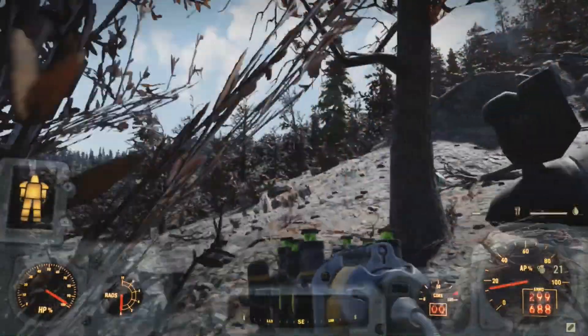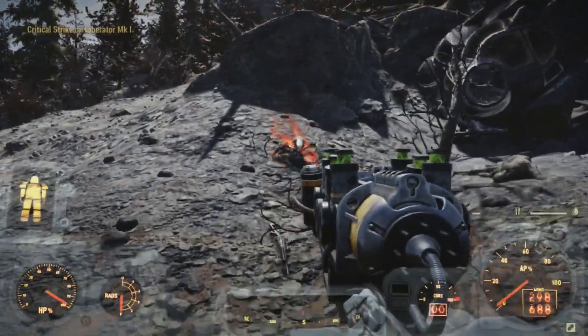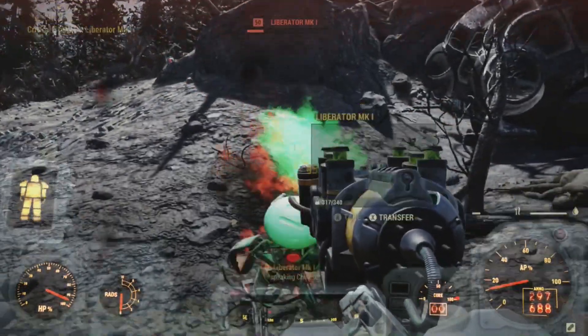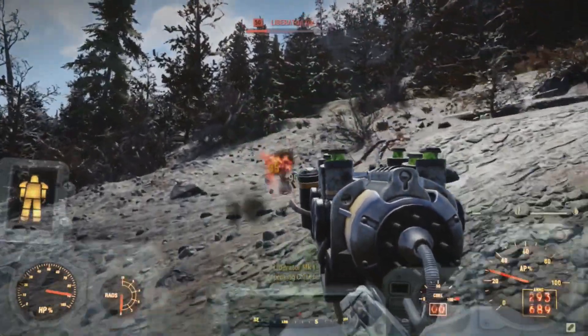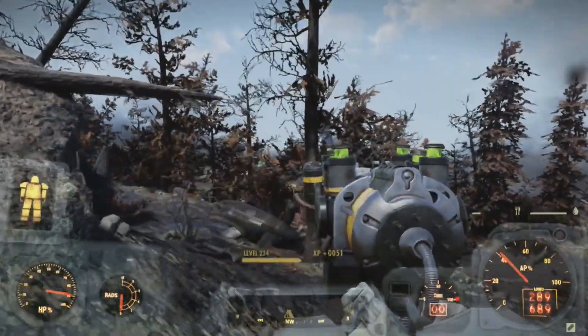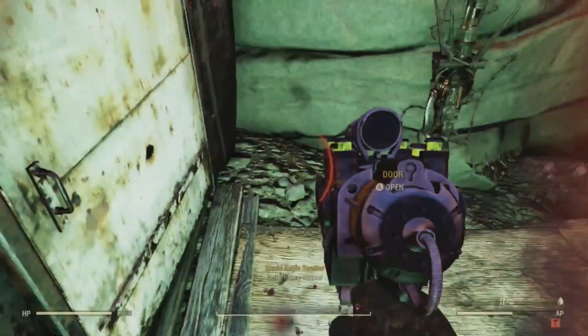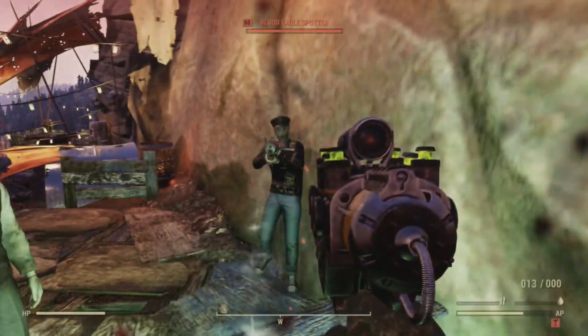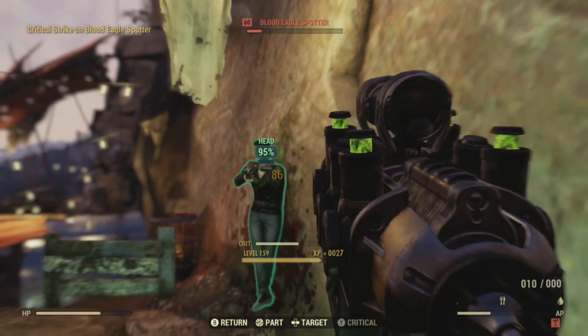I'm unable to find any evidence of whether the first Appalachian Brotherhood used a plasma gun, as finding every member's corpse would be very tedious, especially since Bethesda has removed several corpses from the game and the Fallout 76 wiki is very incomplete. And I have to ask: does content that was once in the game and then later removed still count as canon?